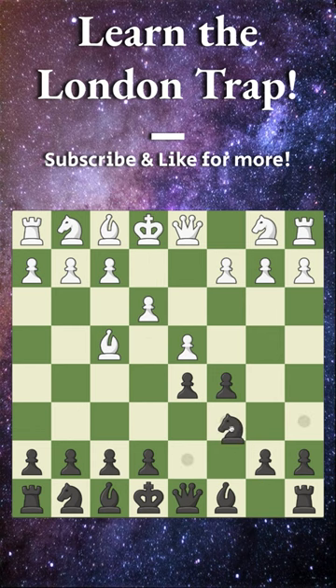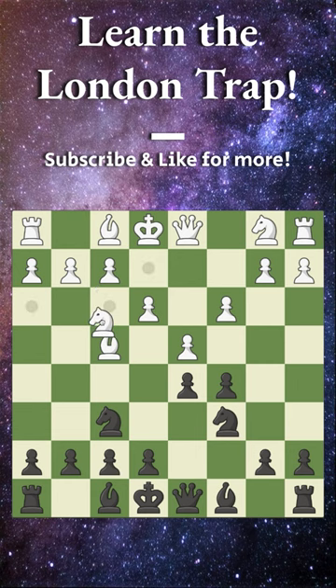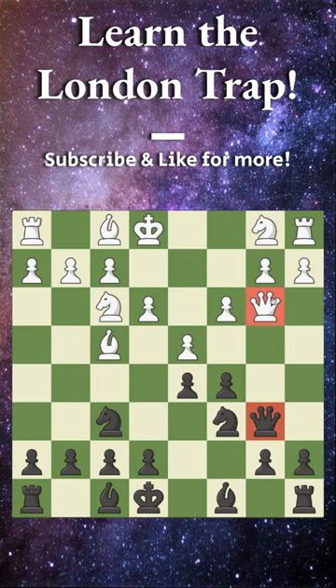We develop our knight, they play pawn to c3, we develop our other knight, they develop their knight to f3. Now we play queen to b6, attacking their b2 pawn. They play queen to b3, which is the best move, offering a queen trade — but instead of trading, we play pawn to c4.